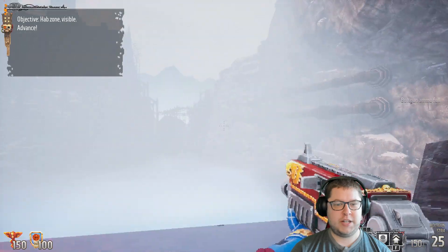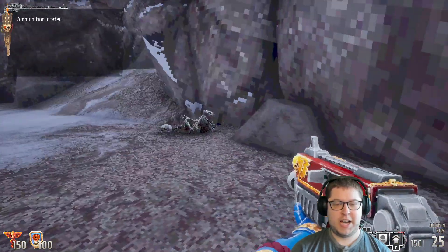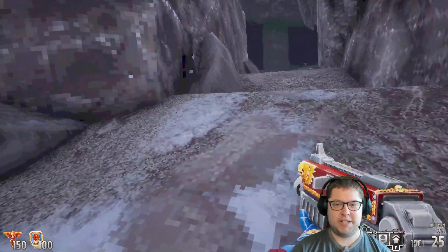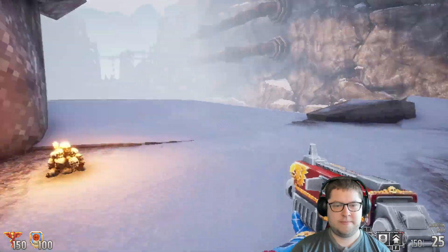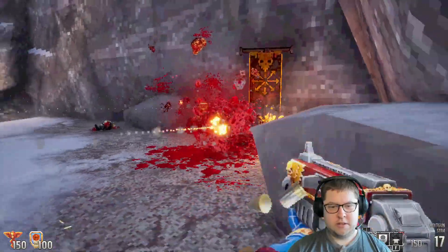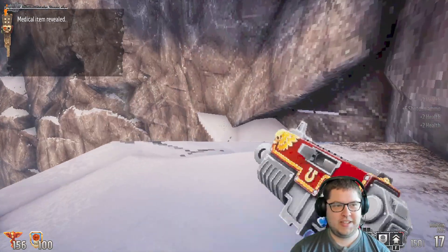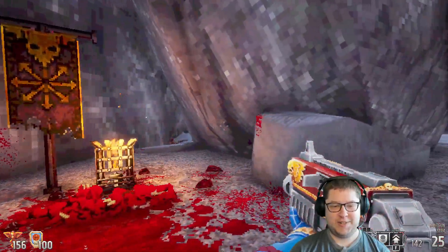Objective: hab zone visible — advance. I kind of wish the servo skull actually talked, because it's such an annoyance to keep looking up there and trying to read what they're saying, especially when in combat. Oh hey — that charge ability will definitely be useful for like a shotgun situation, that's for sure.